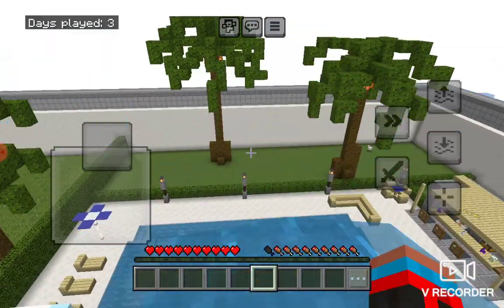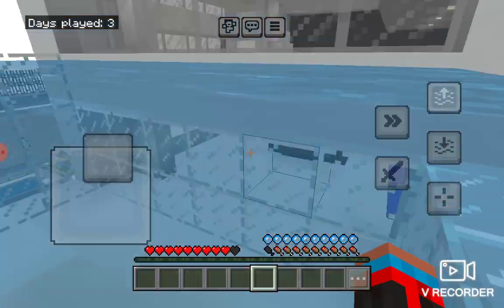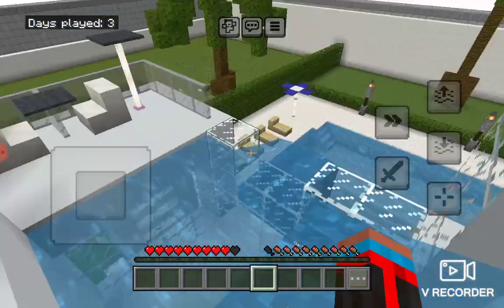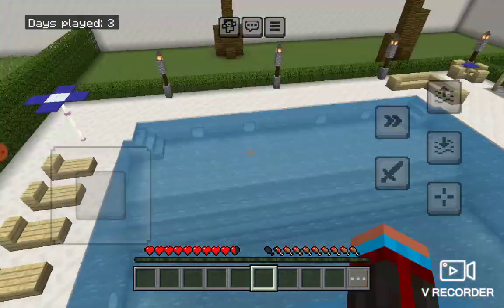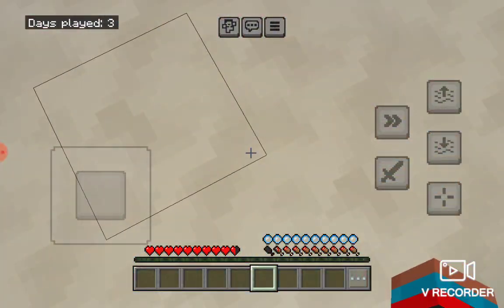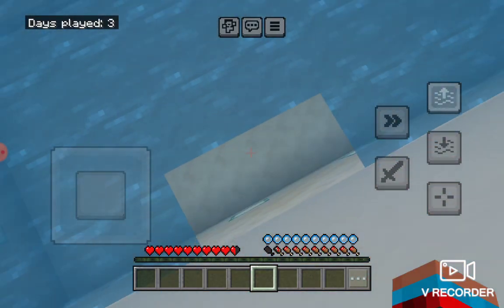We have a water slide and a mini pool. The water slide is a little hard, but it brings you down to the pool — you go down and then you're in the pool.